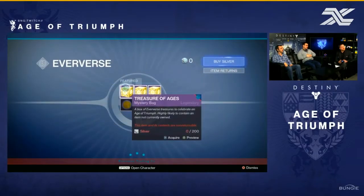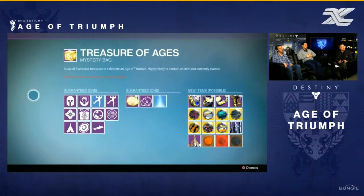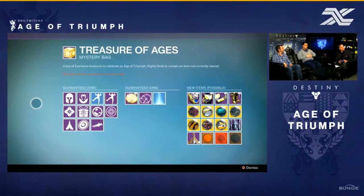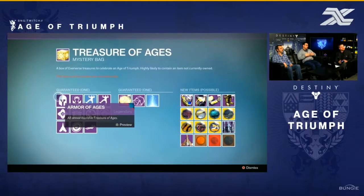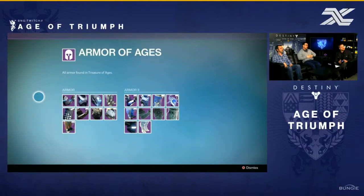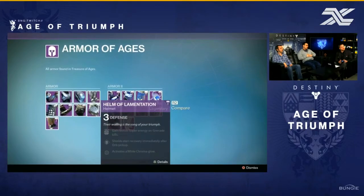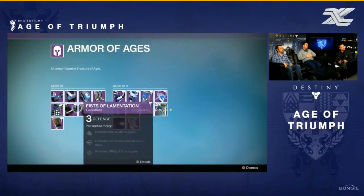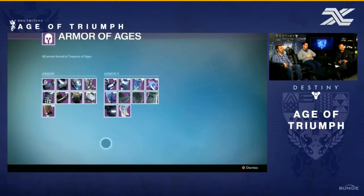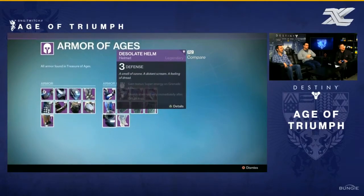If you don't have much silver dust, you can also go to the Eververse and buy an Age of Triumph box — the Treasure of Ages. You can buy those with real money and hopefully get some past event gear out of it, like Desolate armor or even Dawning gear. The reason they're bringing this back is so you can collect all this stuff, which I'm guessing ties into the collection part of the book. There are also some new ornaments that were shown on screen.